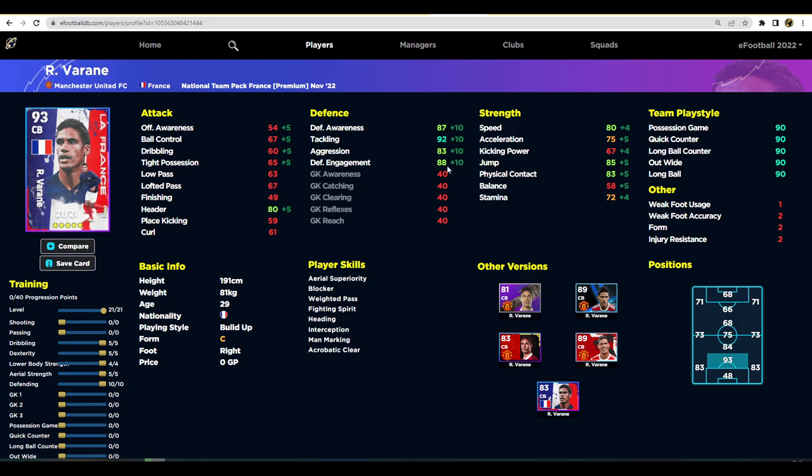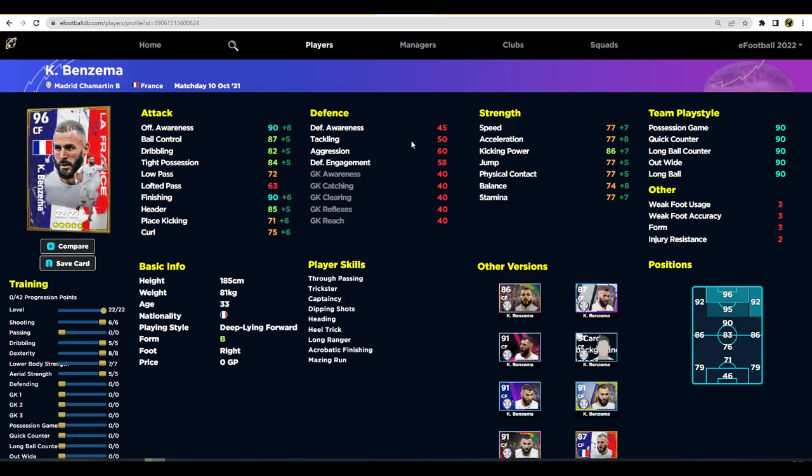Second last we have Rabiot, who is a decent player with good tackling, defensive awareness, and engagement. His aggression lets him down slightly, and the big thing that lets him down is his dribbling and tight possession — that's a slight concern unless you've got a really good ball-playing center back alongside him. Speed is good, acceleration is good, defensive stats are good — he's your traditional center back option if you don't have van Dijk, Kounde, Kimpembe, Marquinhos, or Delict.